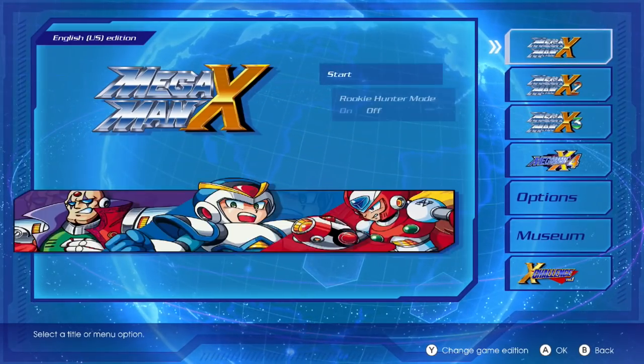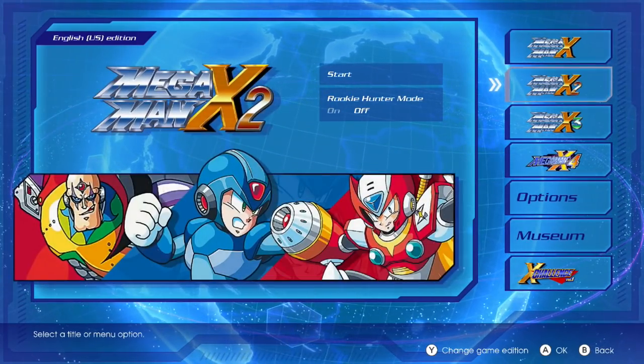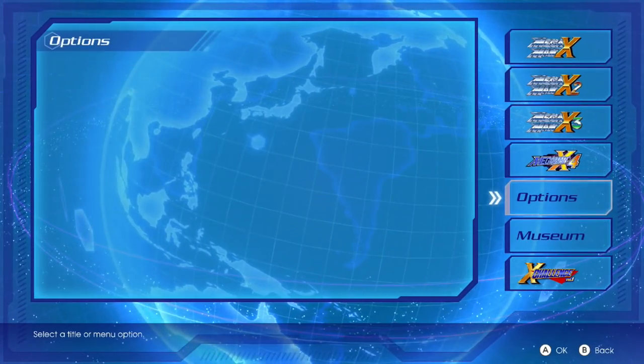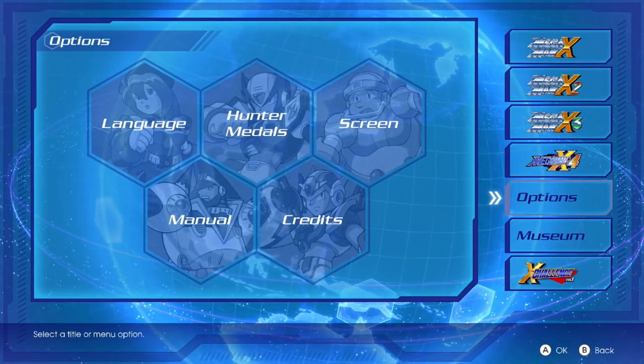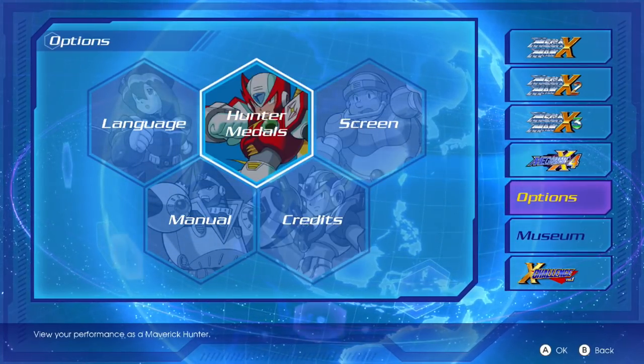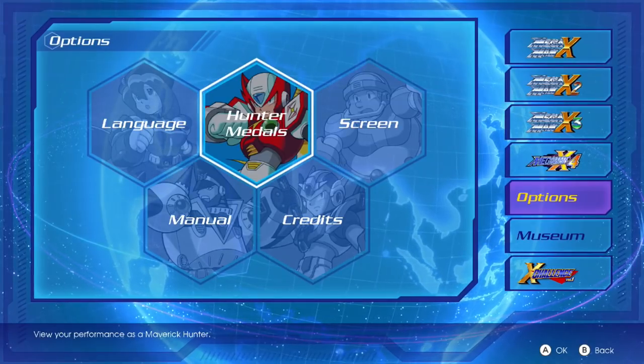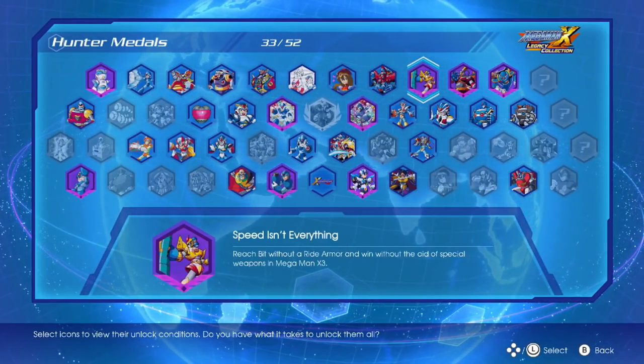That's the last secret of X Challenge and Mega Man X Legacy Collection as a whole. Sorry guys, there are no Mega Man X9 hints in Mega Man X Legacy Collection. It's pretty sad, but I guess since the Mega Man 11 thing with Legacy Collection 2 happened, Capcom pretty much knew you were going to be looking around for X9 hints — and it's just not here.